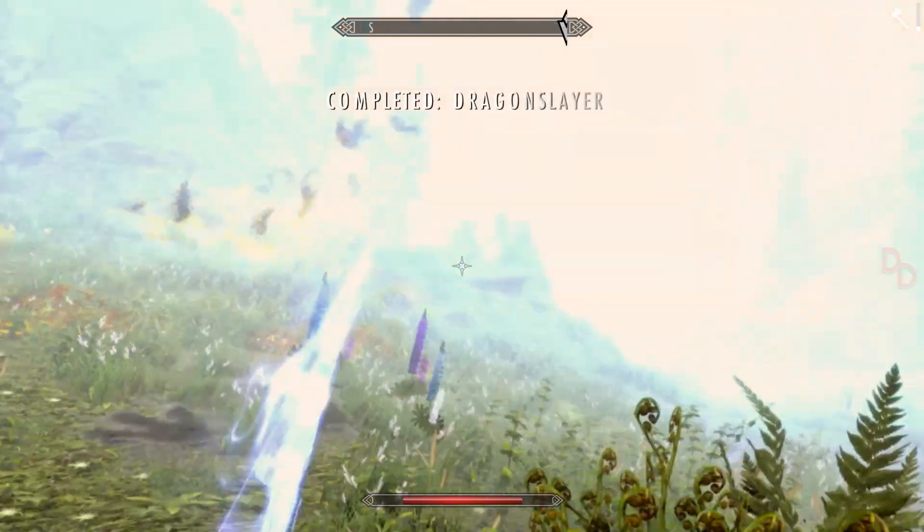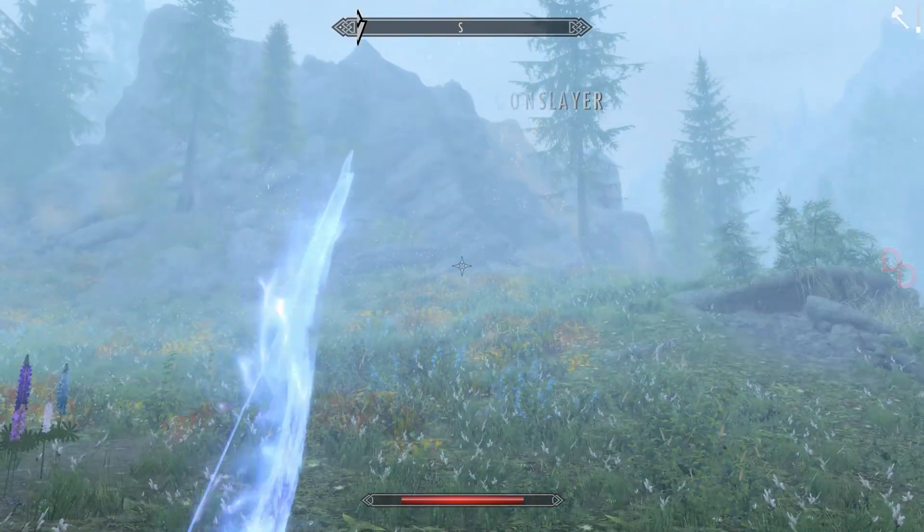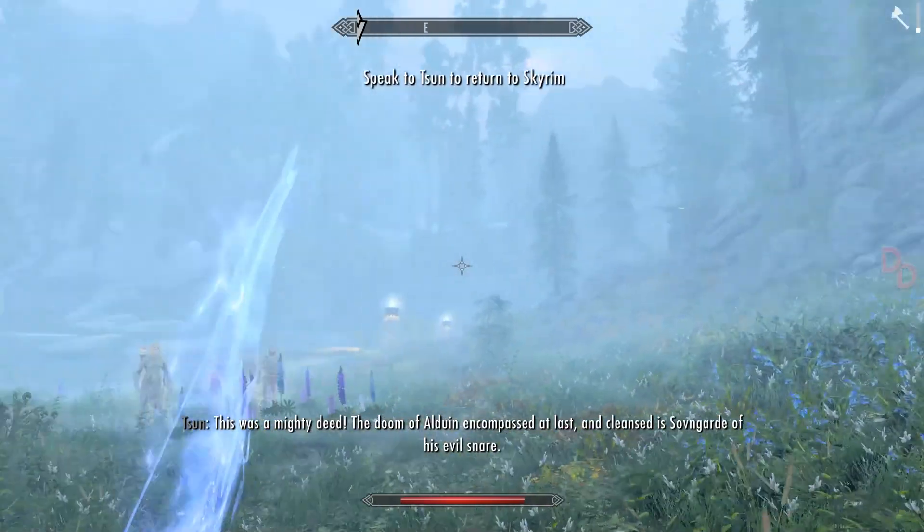When we are creating a game, especially adventure games, we are promising a journey for players. For instance, Skyrim promised the journey that you are going to become the legendary dragon slayer when you complete the game. Throughout this journey, players need to trust you that you are going to allow them to go at their own pace. Providing a saving system will give this trust to players.